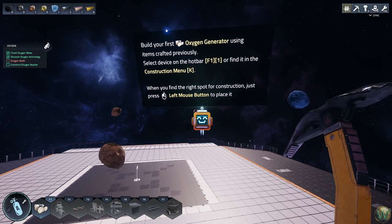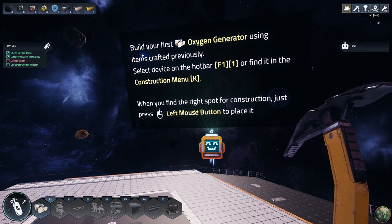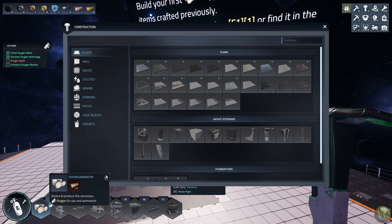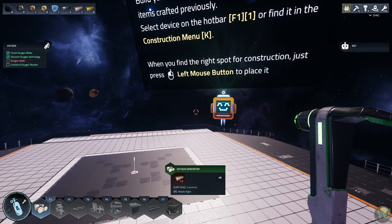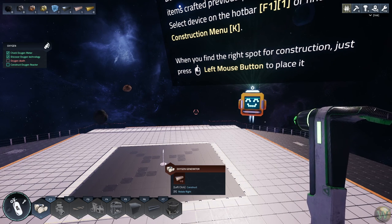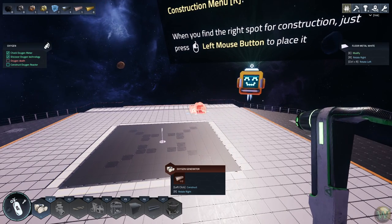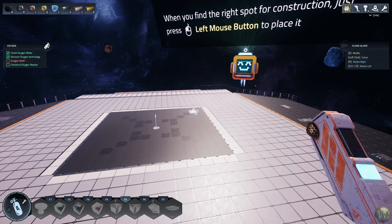There's our second science point — we can now unlock. The hotbar uses F1 through F7 as seven different tabs of items you can make, but you can only make the ones that are blue. The grayed-out ones aren't available yet. The only one we can make here needs some more iron or copper, so let's go mine some more.